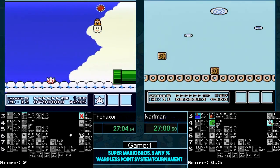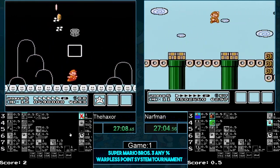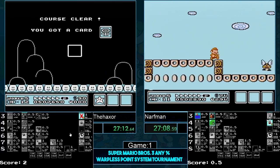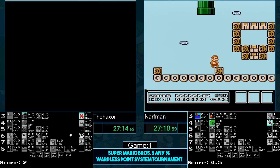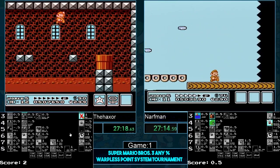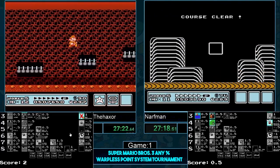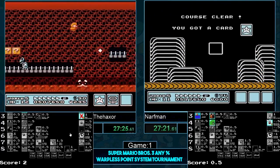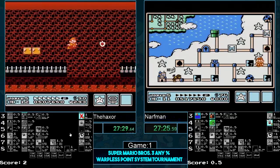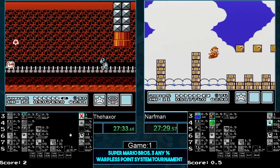It'll be very unfortunate if Narfman dies on the jesus clip — he needs jesus clip really badly. Going for the swag kill. The shoot bounce! Haxer just has to get through this fortress. After he's through this fortress he's in pretty good shape to make world six. Looks like he's not going to take any damage — he looks pretty clean.